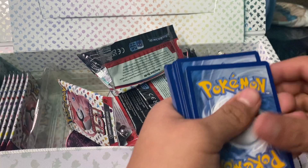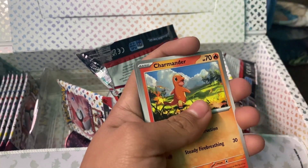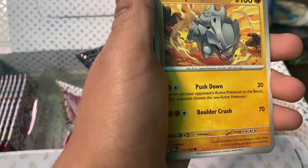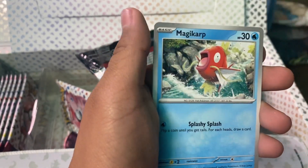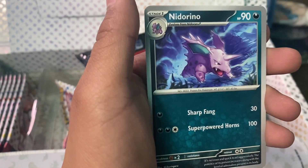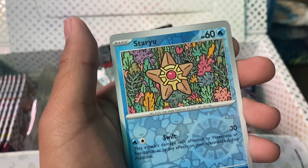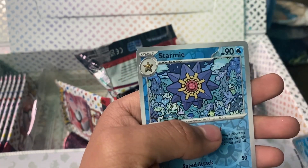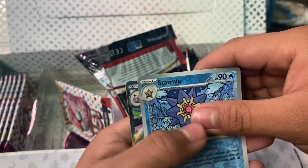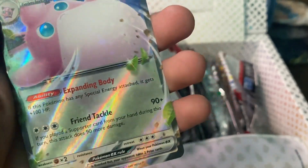Basic energy, Charmander — pretty cool — Spearow, Rhyhorn charging, Magikarp, Nidorino, Exeggutor, Staryu, Starmie. We got the evolution there. And last we have a Wigglytuff EX. Yes! A Wigglytuff EX. These cards are so far so good. I'm probably going to need a binder for all of these, and now I'm actually wanting to collect these cards.